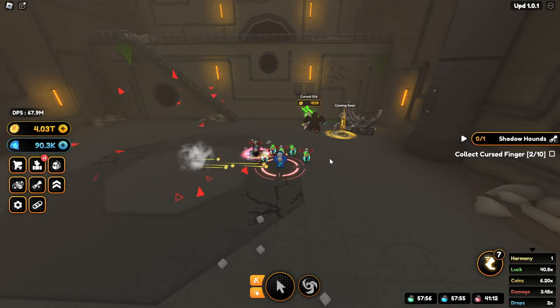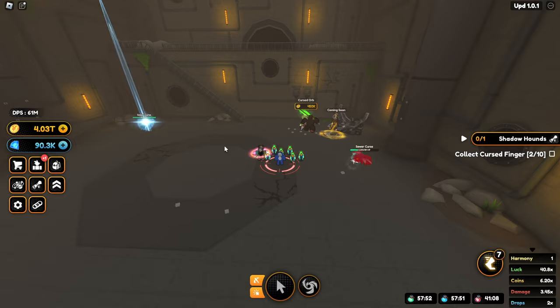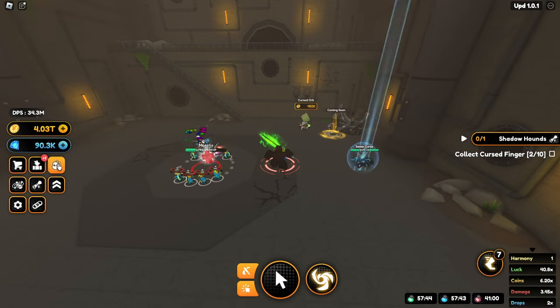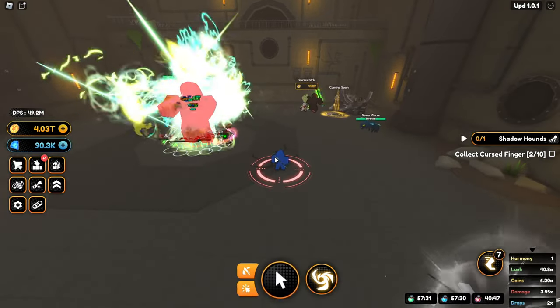OTM did say on a stream a while ago that they nerfed the drop rates. As you saw, the drop rates from the bosses — you don't really get them anymore. You get one drop per 15 minutes, so you'll get however many materials. These are considered materials, so you do get them from any boss on the new map.